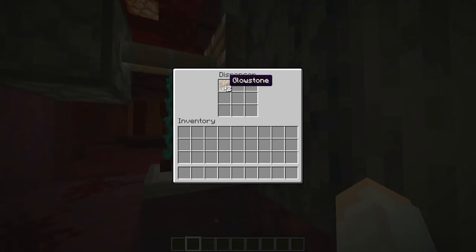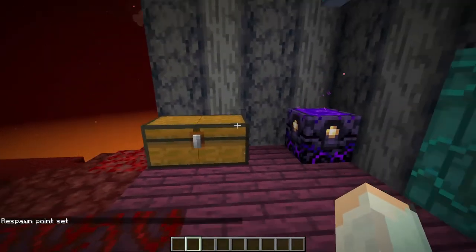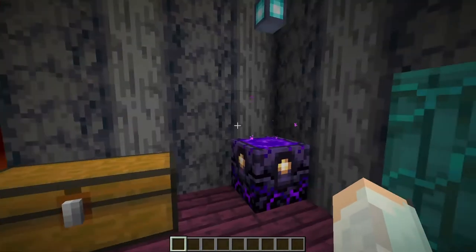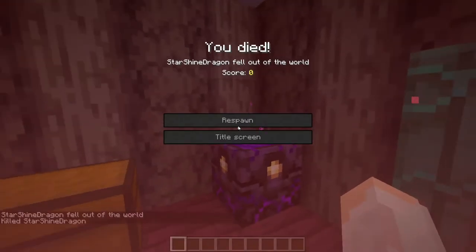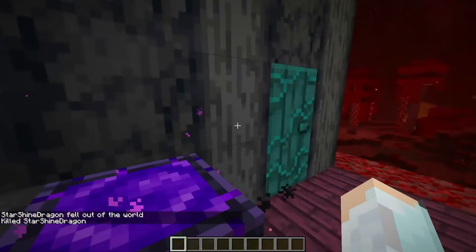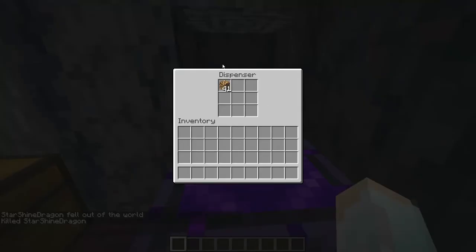So when you have 42 or more glowstone in the dispenser, the wall will be perfectly flush and everything will be great. And as soon as the number of glowstone falls to 41 or less, this is going to open up and you'll have easy access to the dispenser. As soon as the number goes back up, as you may see here, it will close up.